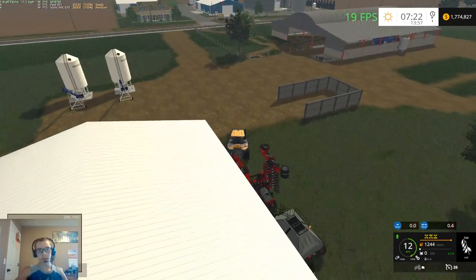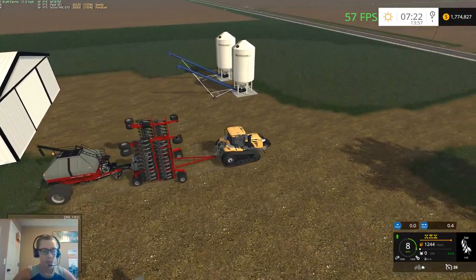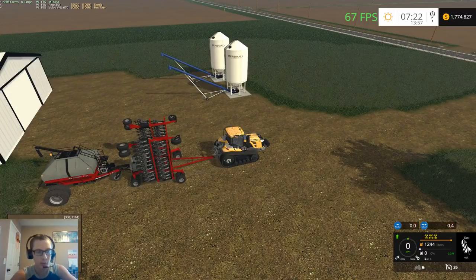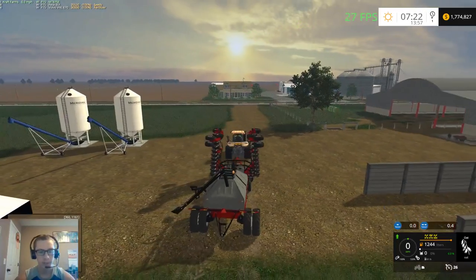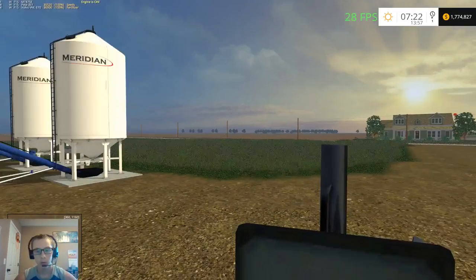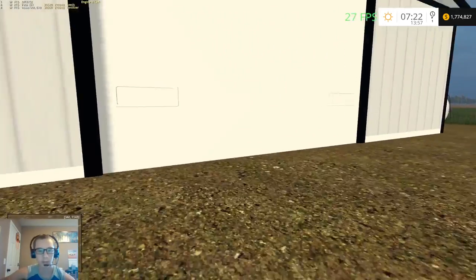We're gonna go ahead and get filled up here. We need to remember what button it is — I think it's J or K — there we go, M. All right, so we got that. Let's go ahead and get our seed tender.